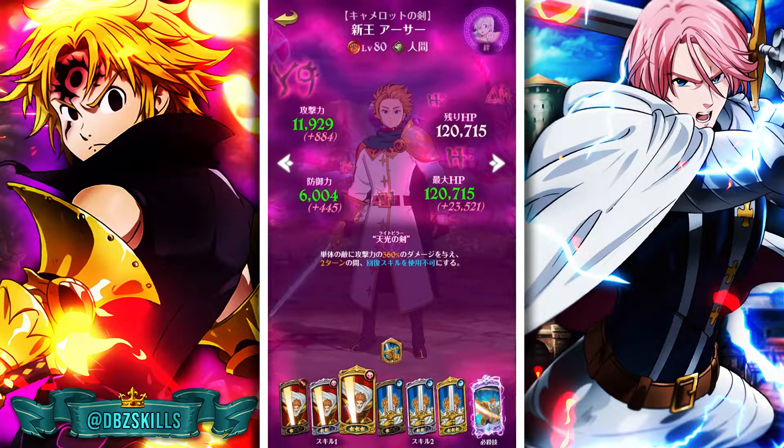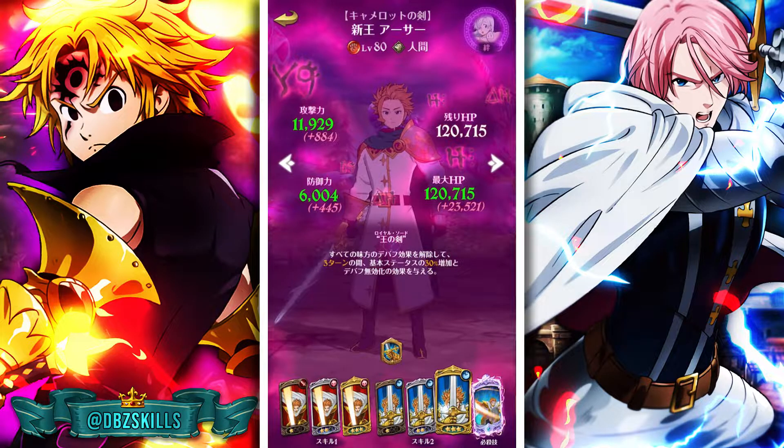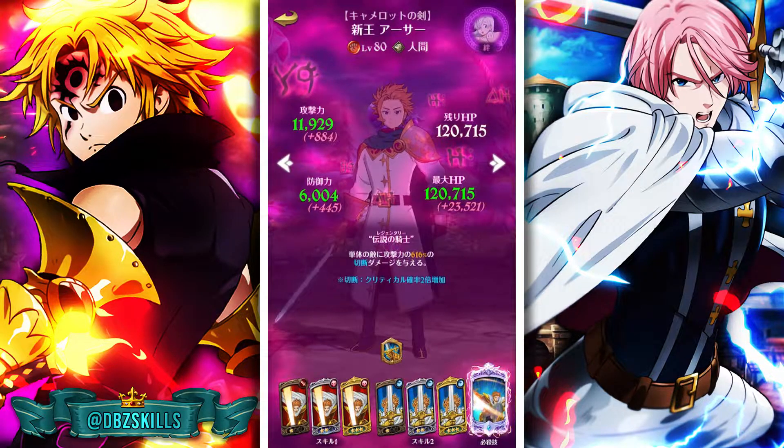This unit is one of the best units for the new Merlin event. His three star support buff cleanses all debuffs on all allies and grants the target's immunity to debuffs for three turns, and increases the base stats of all allies by 30% for three turns. He's a big booster — super nice.